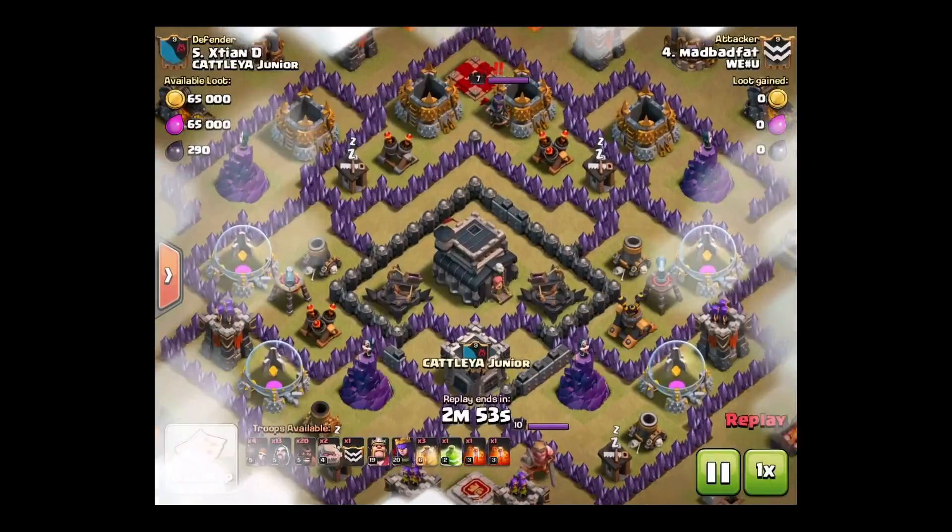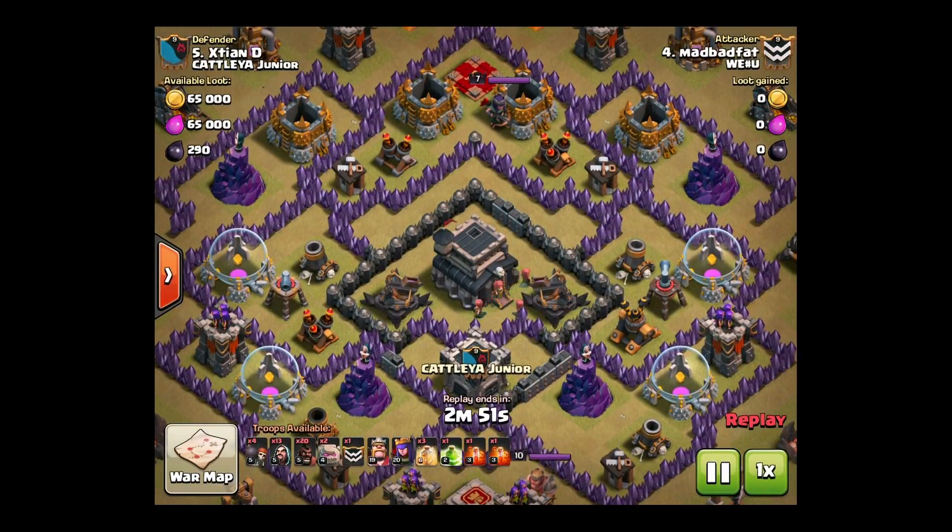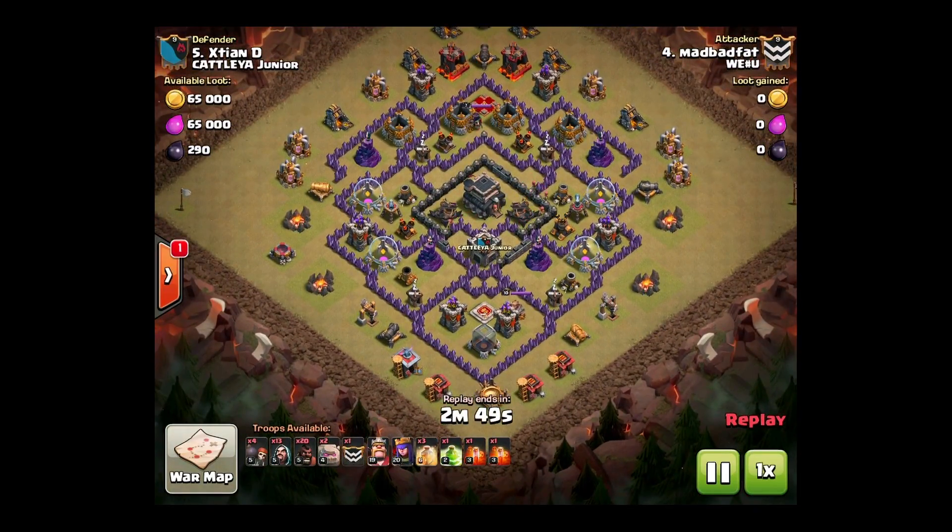Hey guys, this is a recap of Cattleyard Jr. vs our clan, We Pound You. This is our number 4, Mad Bat Fat, attacking their number 5. Town Hall 9 vs Town Hall 9.